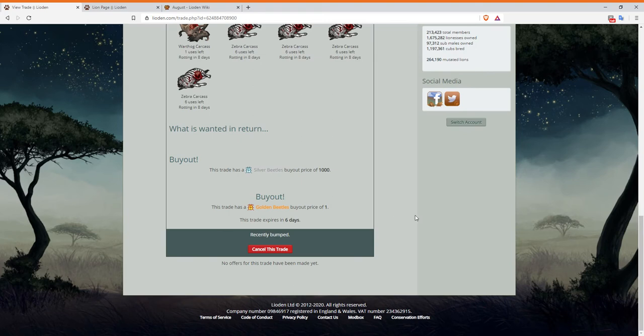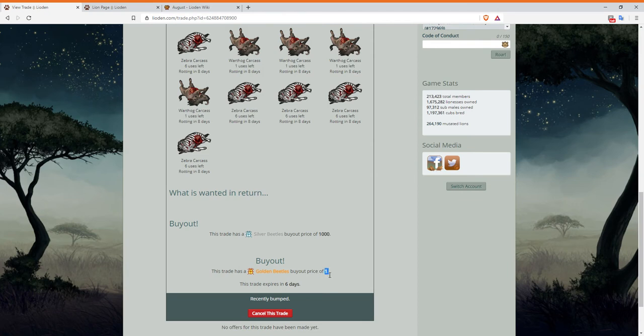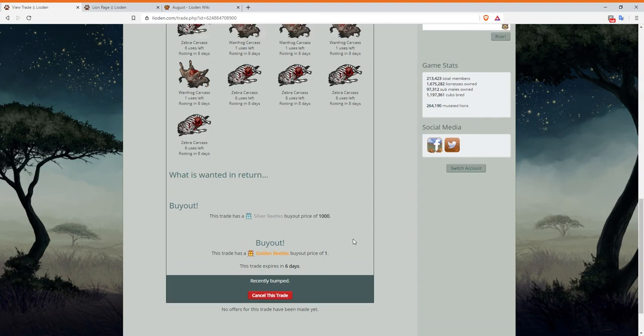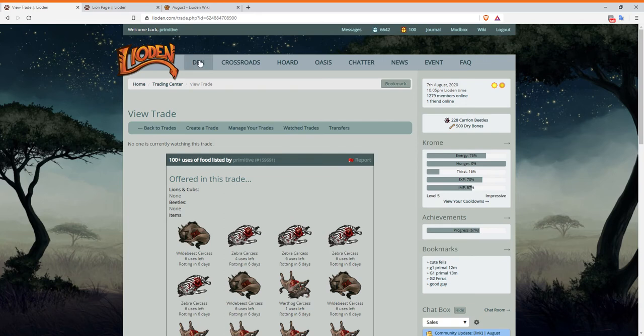One thing I'll mention: always put the buyout price no matter how many uses you're selling. Even if you're selling 50 uses of food set to 500 silver, still set it to one golden beetle. About 80% of the time, people are going to buy out the golden beetle option. I don't know if that's just me or if it's a strategy — let me know. But yeah, put this trade up for one golden beetle.